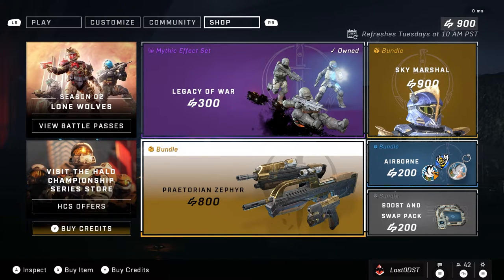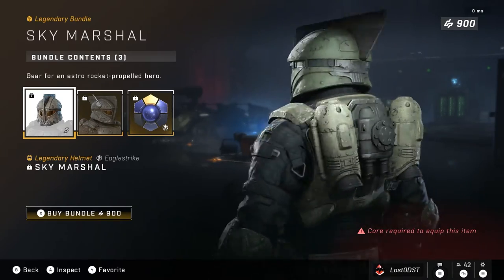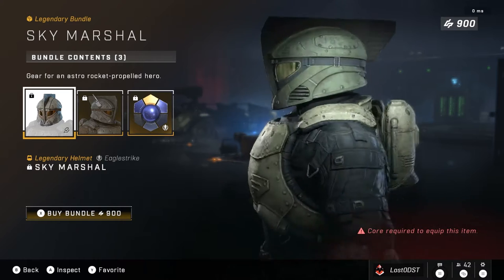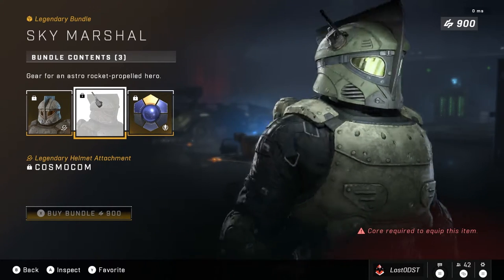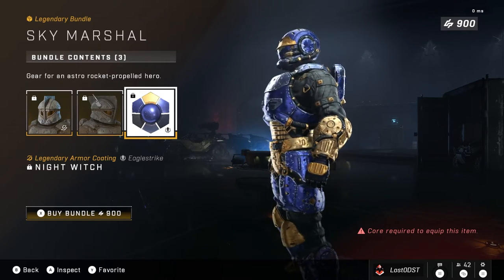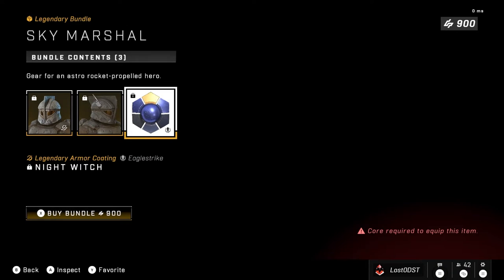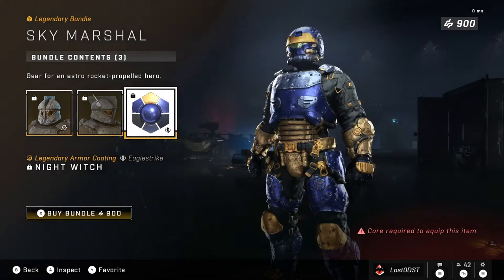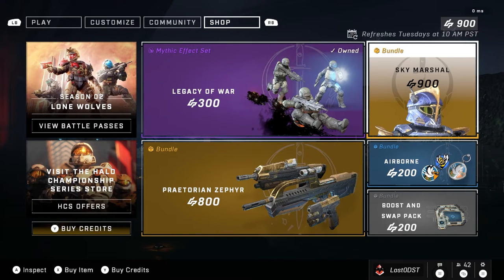Our last bundle is the Sky Marshall, which has a helmet with a fin in the center — a giant fin, obviously meant to resemble a plane since it's called Sky Marshall. You get that and an attachment which seems to be like an antenna or radio. It also comes with a coating that's blue and gold — once again, gold. This bundle costs 900 credits, and that one is way overpriced in my opinion. 900 credits for just these three items is wild. I think this should be like 400 credits.